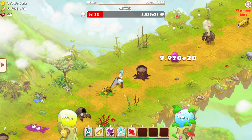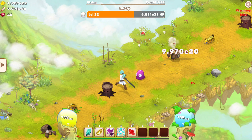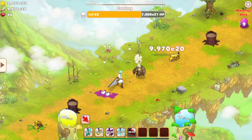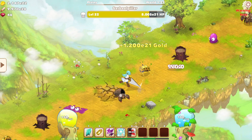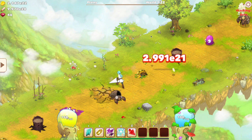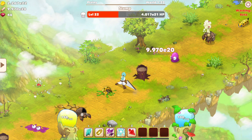I'll show you what Huge Click does right here. For this next monster, I'm going to use Huge Click. Click — it needs to kill the monster because it just does that much damage. It does so much damage.